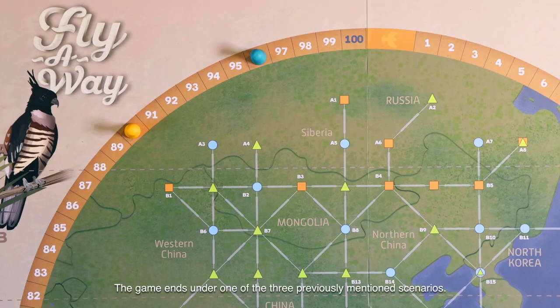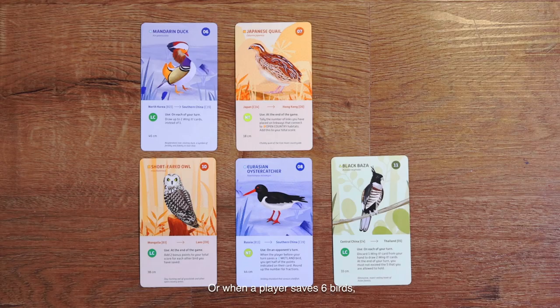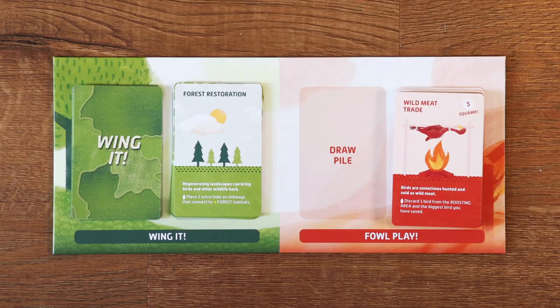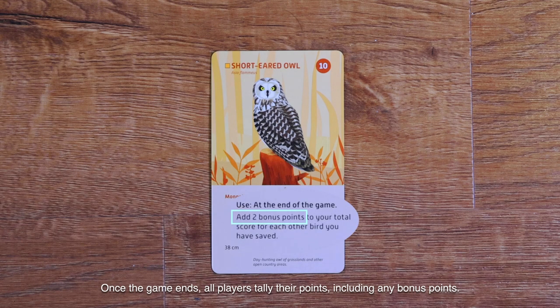The game ends under one of the three previously mentioned scenarios: a player reaches the 100-point mark, a player saves 6 birds, or all foul play cards have been drawn. Once the game ends, all players tally their points, including any bonus points. The player with the highest score wins!